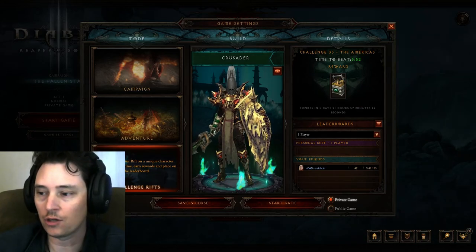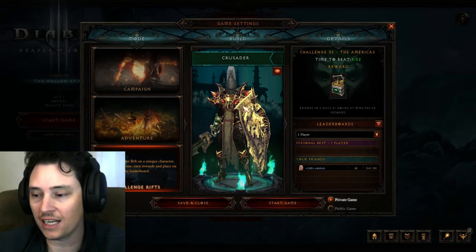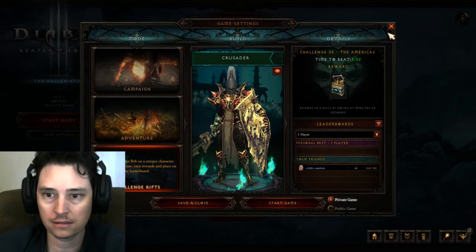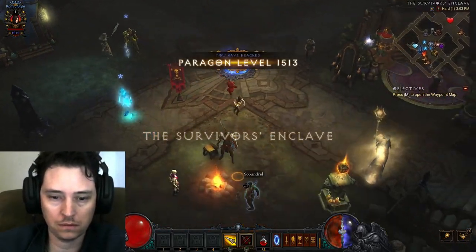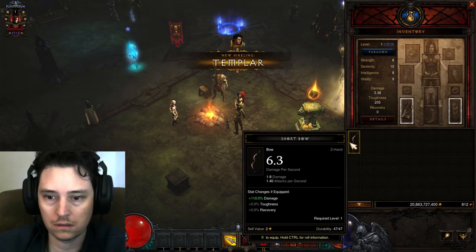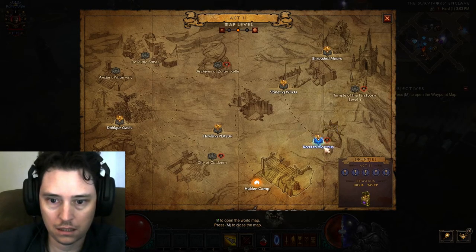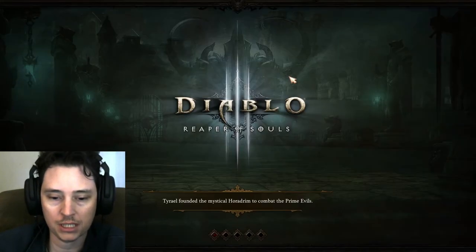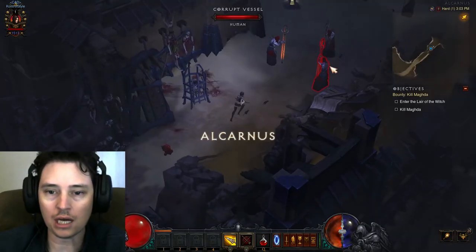Here's some starting tips for those trying to min-max their start of the season. Once the challenge week is complete, make a game on hard. Go get your follower's weapon. And then find Magna. Then you go kill Magna on hard or expert, however you prefer. It's up to you.